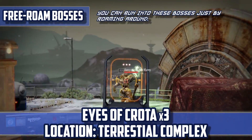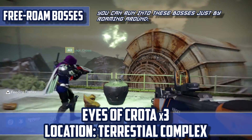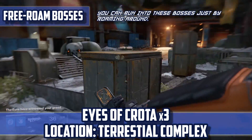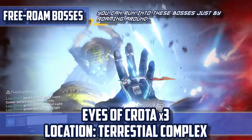Eyes of Crota — times 3 — Location: Terrestrial Complex. Locate a Resting Hive Knight named Servant of the Eyes and kill it, then approach the urn that he was resting in front of and steal the treasure. This will cause the Eyes of Crota to spawn. You will have to kill three of them.